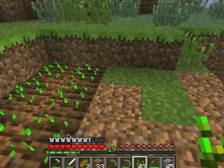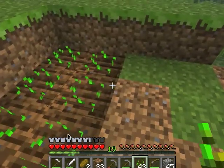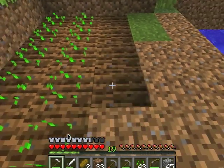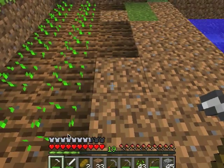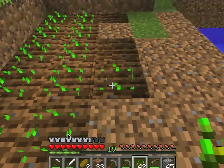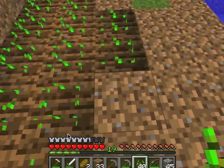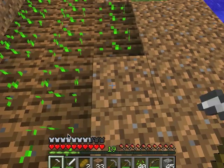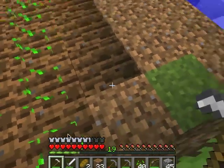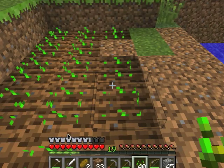It needs to be by water — within so many blocks of water. I don't know how many specifically it has to be. What you do is you just craft your hoe, which is similar to a pickaxe but one less over on one side.